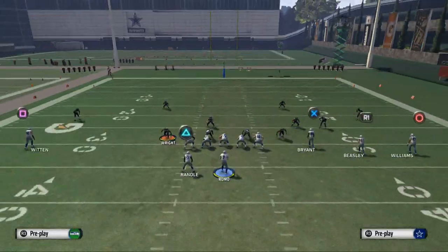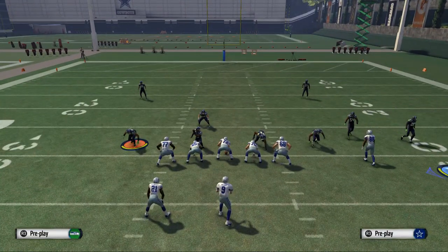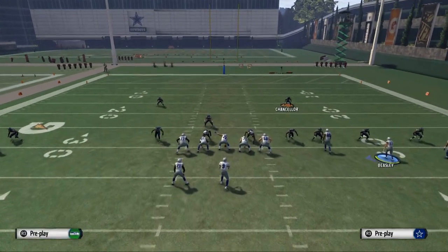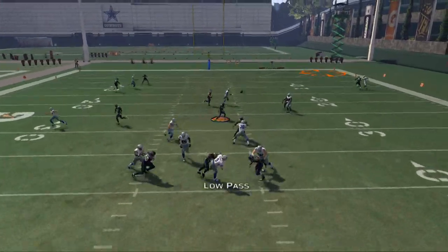With off coverage, the cool part is that the streak Williams is on is actually a fade. What we're looking for is that they're going to have to use their safeties to bring him down. If they come down on Cole Beasley and bring the safety down, that means I'm going to have a one-on-one.